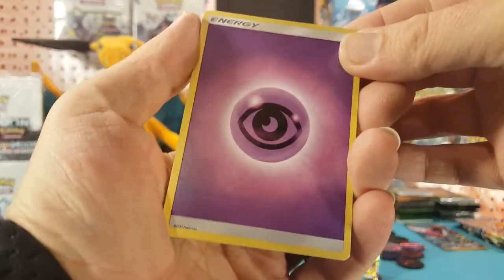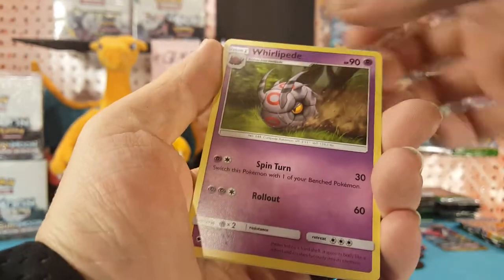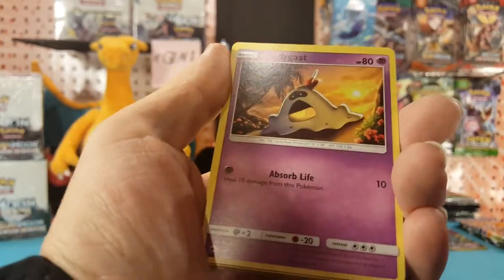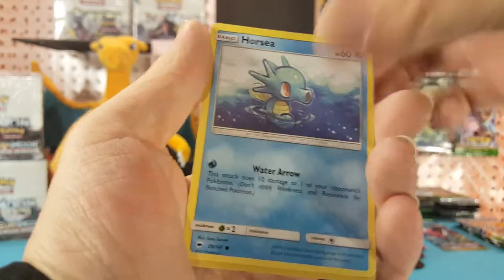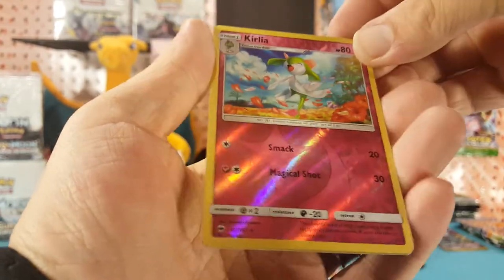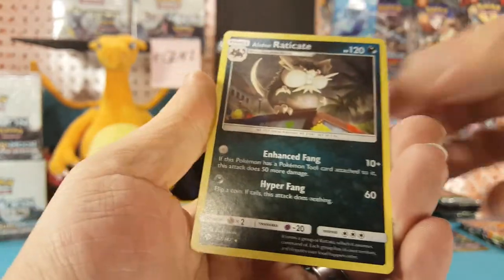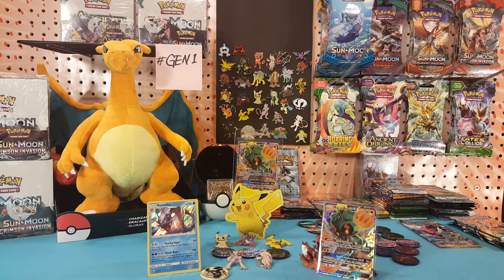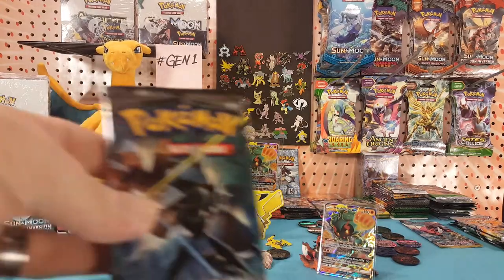Psychic energy, Semi Sage, Tormenting Spray, Whirlipede, Crabrawler, Morelull, Sandygast, Venipede, Horsea. Comfey is the reverse and Alolan Raticate is the regular rare. Out of nine packs we are pulling a lot of green cards.